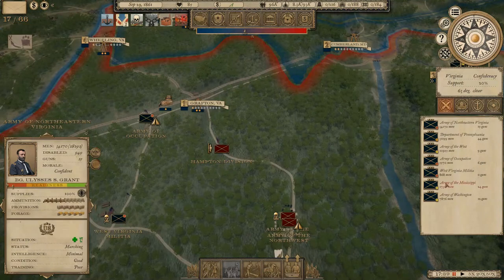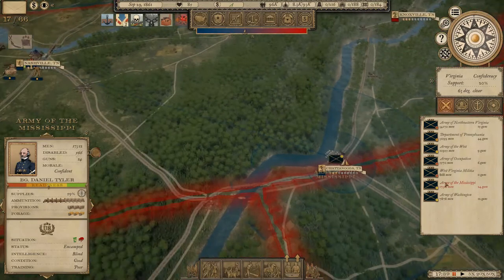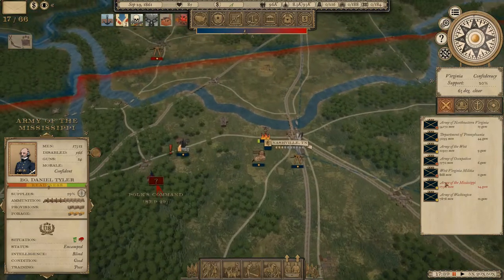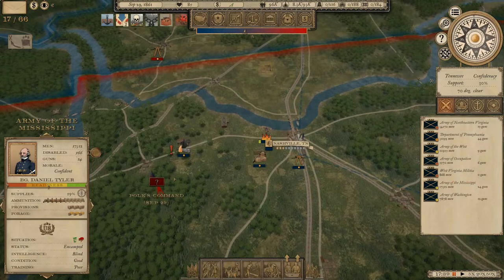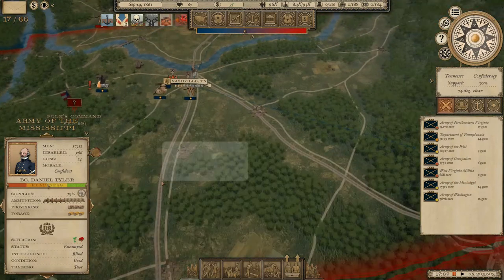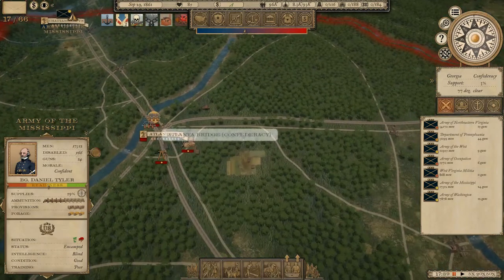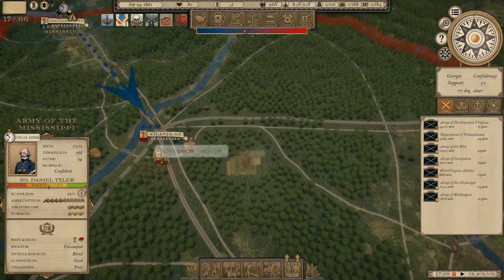The Army of the Mississippi is ready to move out - we'll send them to Atlanta. Looks like Polk's Command here in Nashville is rallying a bit, around 11,000 men, not really much of a threat. Moving further eastward is more of a concern for us, so get Tyler to Atlanta.